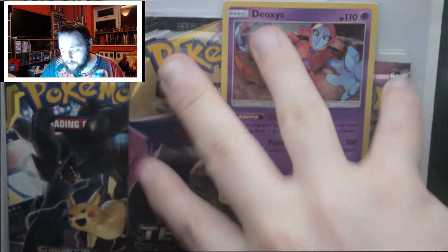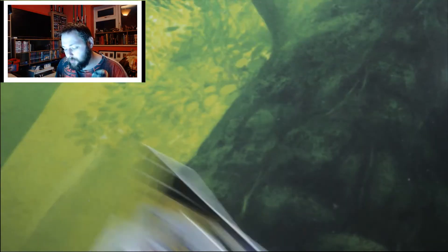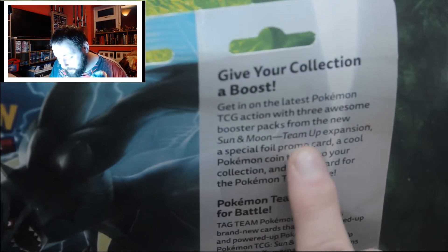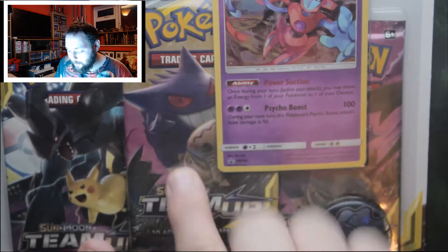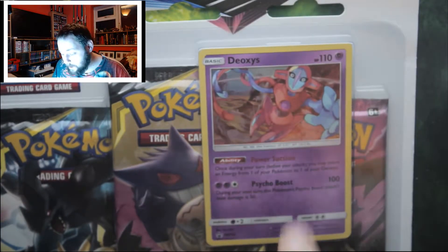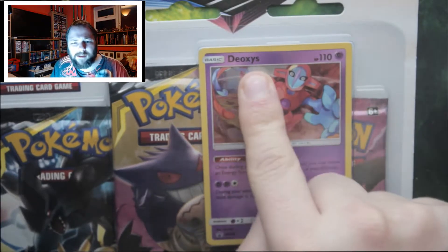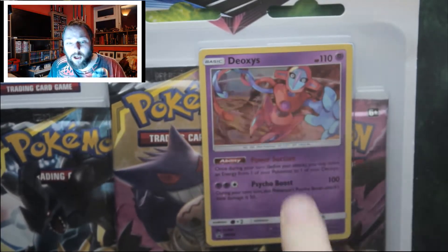This is what you call a blister pack — Team Up booster packs. It comes with three packs, three codes inside, and a Deoxys card. Sometimes it's different, it all depends. Underneath the Deoxys card there's an online code which gives you Deoxys or something special. I'll be giving that away for free. You also get a coin.